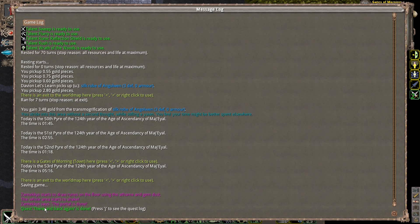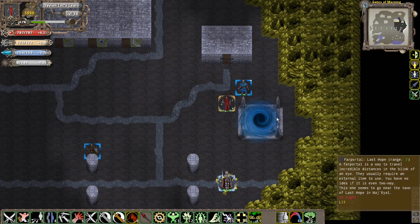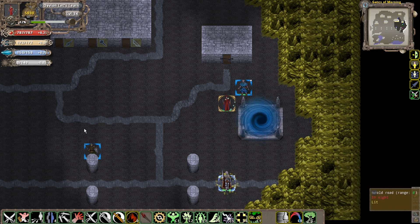The whole area starts to shake. Zemeckis says the portal's done. Here is the way back to Last Hope. Now if I ever want to get back to the main continent, that's basically how I do it - you just do that little quick quest.